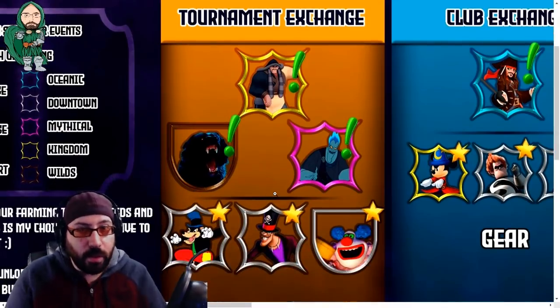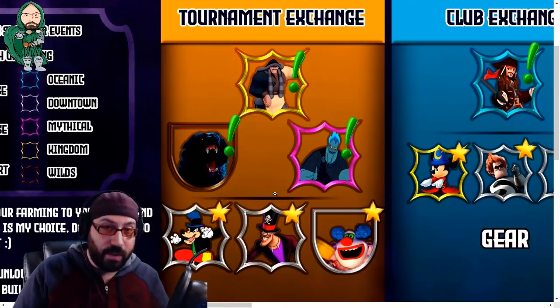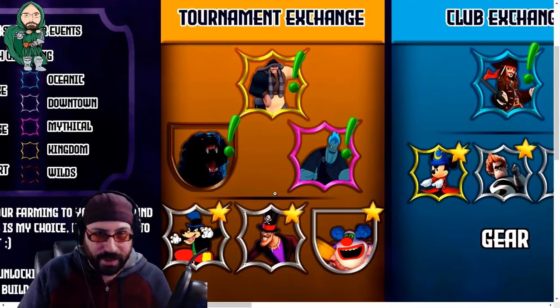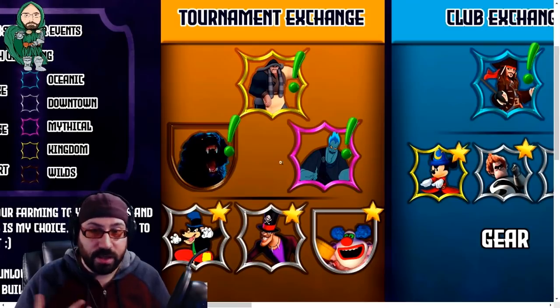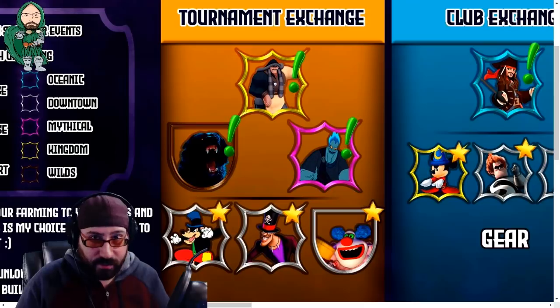It's very fluid. So if for some reason you decide to take a small break for one character — maybe you've spent some money, maybe you're doing very well in Sorcerer's Tournament and want to buy a couple of other things — you can kind of mix and match characters. For the Tournament Exchange, I 100% agree, even in the order. I believe Shan Yu is the most important character for all of your growth in PvE and PvP.